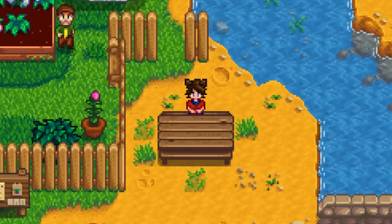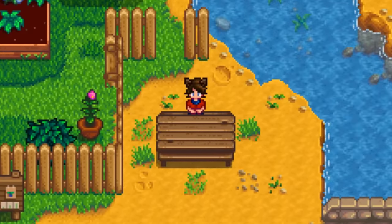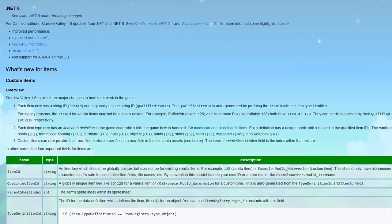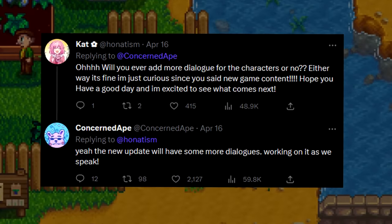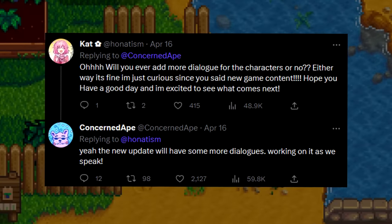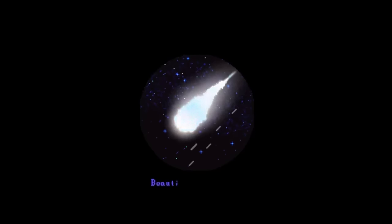Those are the most impactful changes found in the patch notes. Beyond all of this, ConcernedApe has mentioned a few times on Twitter what will be coming. While most were addressed in the patch notes, one thing hasn't: apparently there's going to be more lines of dialogue added — whether just for more variety in daily dialogues or unique dialogue for specific situations like in-laws. This likely isn't referring to the Sam and Maru fixes, since those are just fixes to bugged lines.